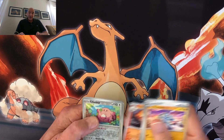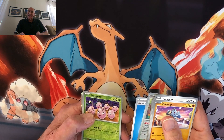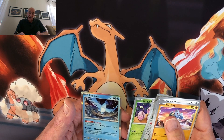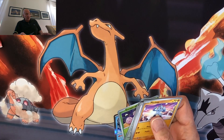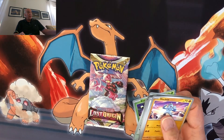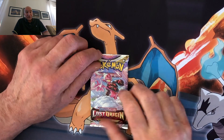Arcanine. Chansey, which is a reverse holo. I put the blue energy in the wrong place. Exeggcute — they are cute eggs. And the main card is Articuno, and I'm going to show it to you right now. We're going to put Lost Origin from Sword and Shield here and put these cards underneath 151. 151, we're not off to a roaring start.